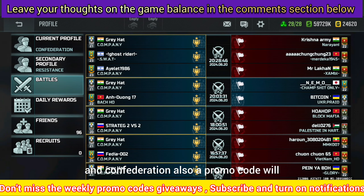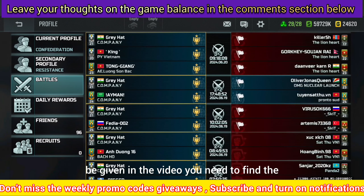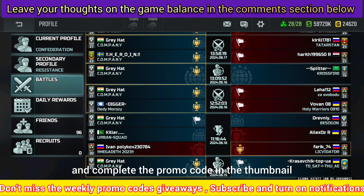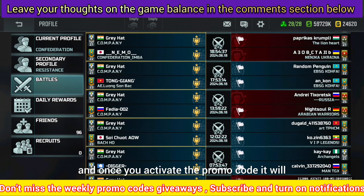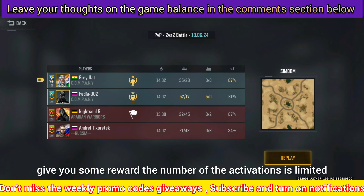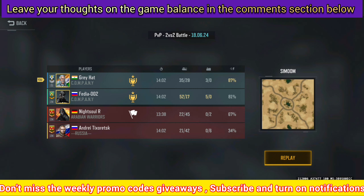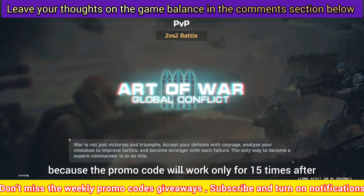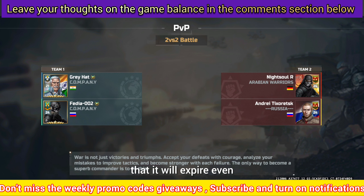Also a promo code will be given in the video. You need to find the hidden numbers for the promo code and complete the promo code in the thumbnail. Once you activate the promo code it will give you some reward. The number of activations is limited — you need to activate it as soon as possible because the promo code will work only for 15 times. After that it will expire.